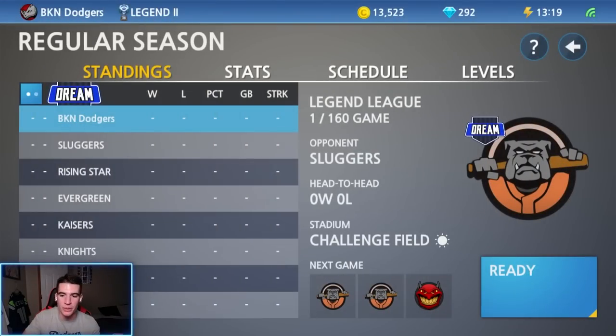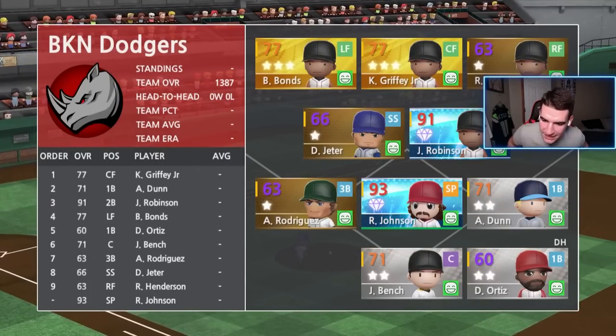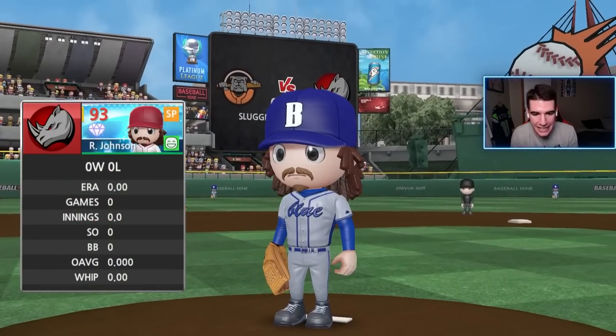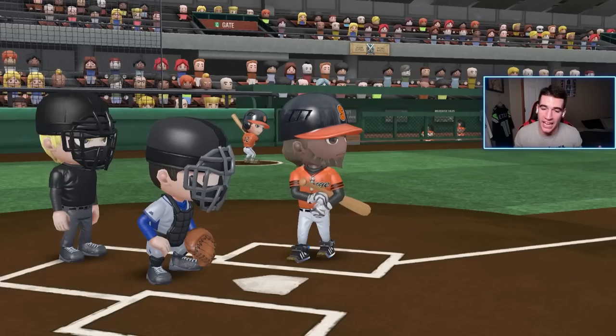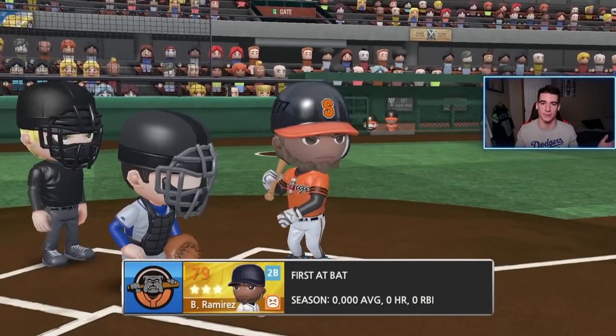First game of the season, we got Randy on the mound — let's get David Ortiz's debut started. The goal for him is just to hit a home run today; I don't care how many other hits he gets, I just want to do him justice. He's got 80 power — my furthest home run ever was 490 feet with Adam Dunn who had 75 power at the time, so I think it's possible.